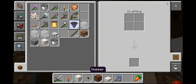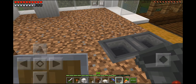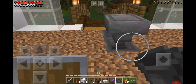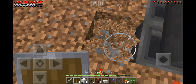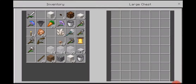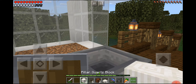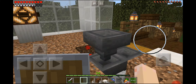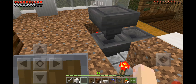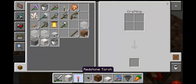We're going to have hoppers going from the chest like that, and then we just need to fill in the gaps. But the thing is I can't place redstone torches here because they will lock the hoppers. Let me throw something in here — yeah, see they get stuck in there. That's something I haven't thought of.